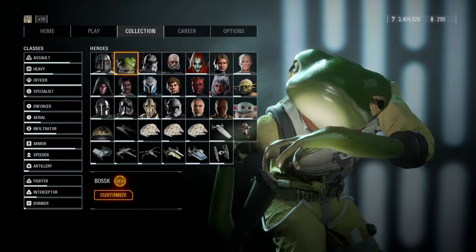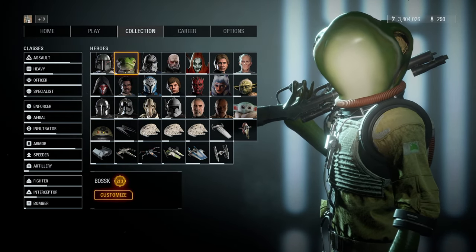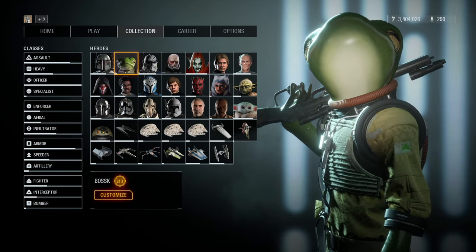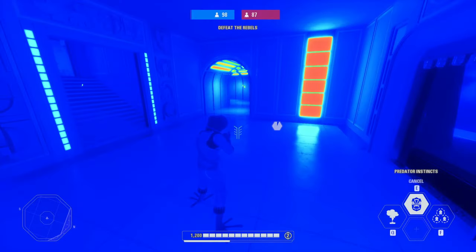Next, we have Frosk — the swampy froggy with the smoggy foggy. Some skins I use purely for comic relief, and this one fits the bill. When you activate Predator Instincts, you hear ribbit sounds. It's amusing.